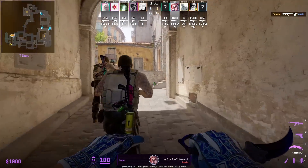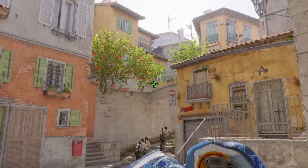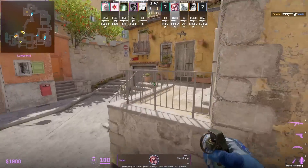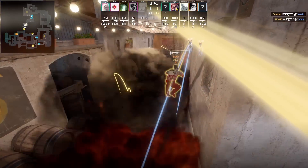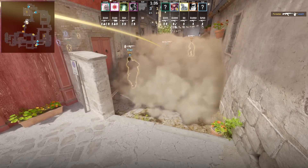Topo with a mid banana smoke: stand next to the barrel, aim here, afterwards jump throw, then jump on top of this platform where he throws the window flash. The flash blinds any CTs peeking banana and the smoke is going to be the same smoke that you would throw from T spawn.